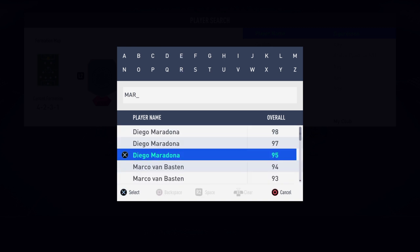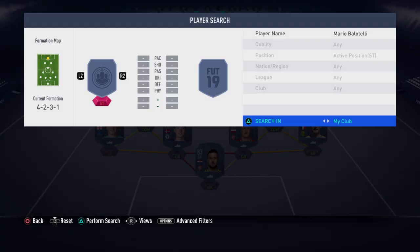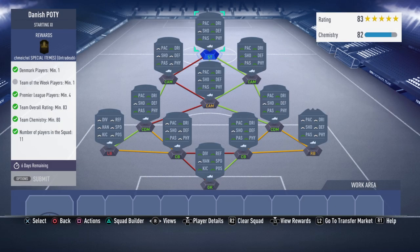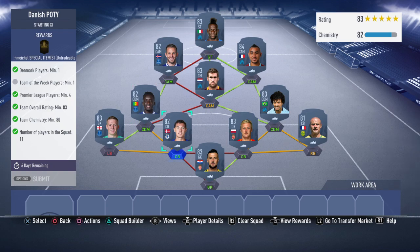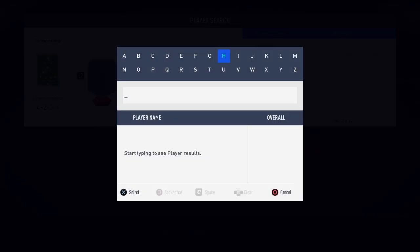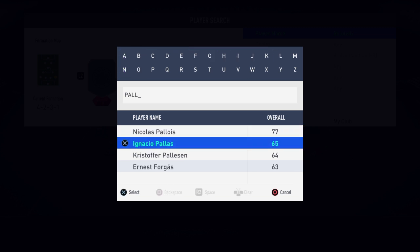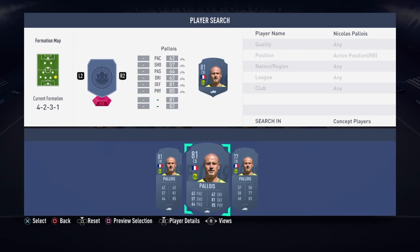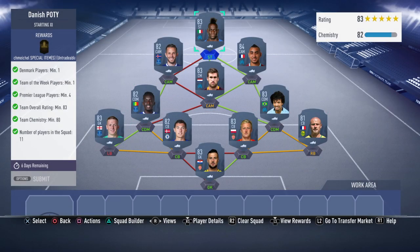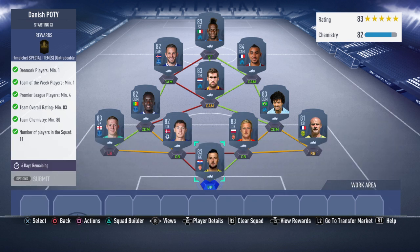And then up top we have Mario. There — this is his Team of the Week, the first one. So yeah, this costs around 35k for the pink Danish Player of the Year, Schmeichel.